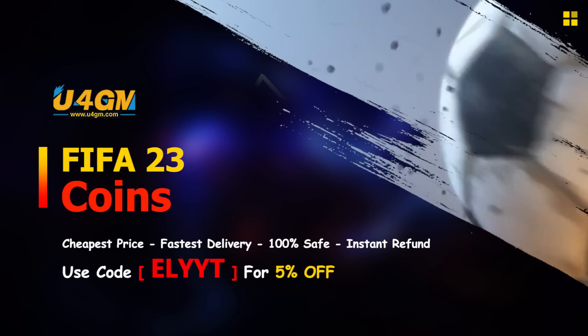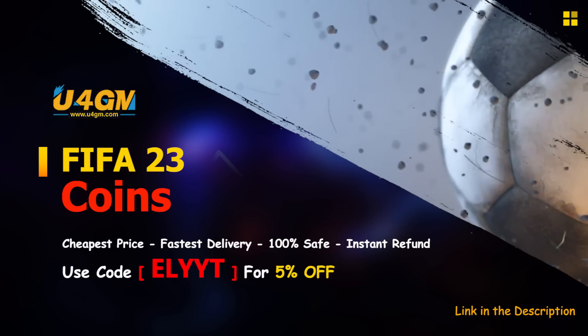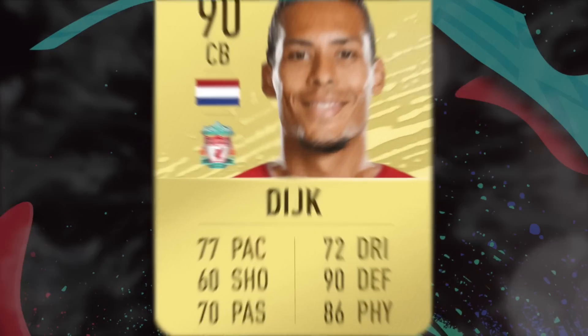If you're looking to buy or sell any FIFA 23 Ultimate Team coins, you can use u4gm.com as a reliable place to do so. Using code ELYTE — E-L-Y-T-E — will get you five percent off your order.